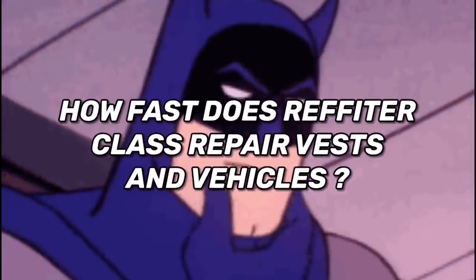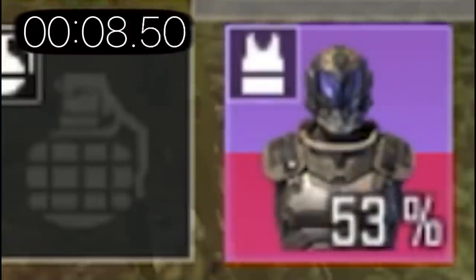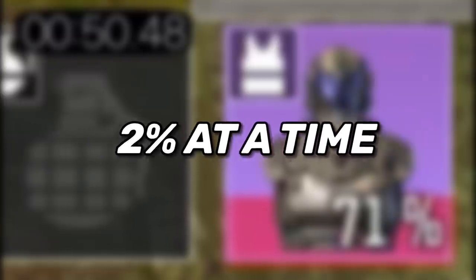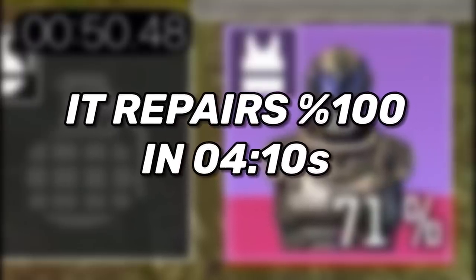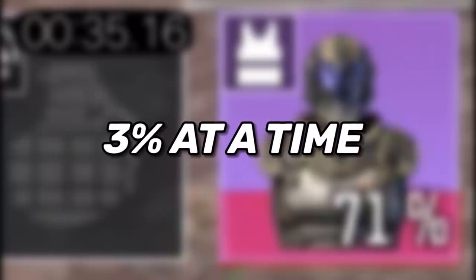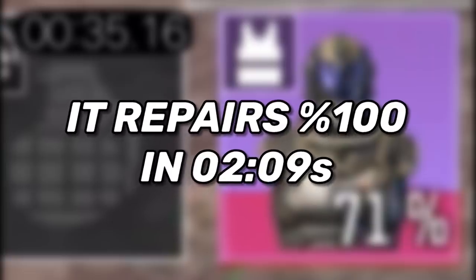Next, the repair speed — how fast does the Refitter class repair your vest and vehicles? Starting with vest repair without an upgrade, testing from 51% to 71%, a total of 20%. It repairs 2% at a time, and it took 50 seconds to repair 20%, meaning it repairs 100% in around 4 minutes and 10 seconds — which is too long. After upgrading, it repairs 3% at a time and took 35 seconds for 20%, meaning 100% within 2 minutes and 9 seconds.